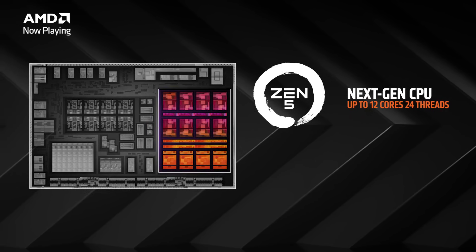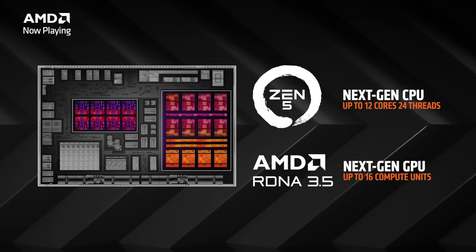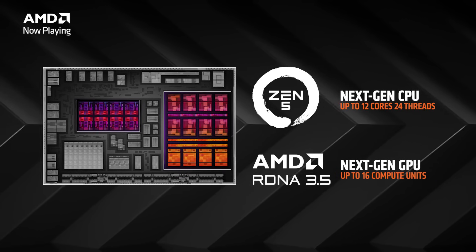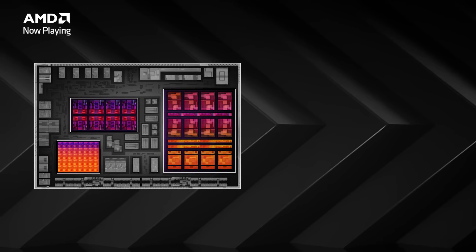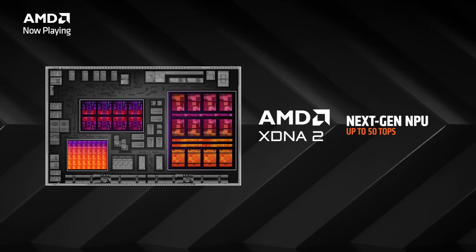You get Zen 5 for the CPU, so you get great performance and efficiency. You get RDNA 3.5 graphics, which gives you console-level gaming on the go — crazy for a laptop. And paired with an NPU built on the XDNA2 architecture, you get up to 50 TOPS of AI performance for text-to-image, large-language models, and AI-accelerated content creation. There are so many opportunities with an AI engine that delivers 50 TOPS while sipping on power. This is a CPU that has everything you need for a powerhouse system in a single chip.